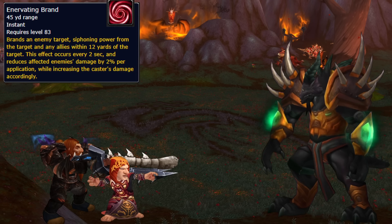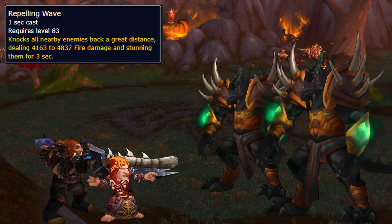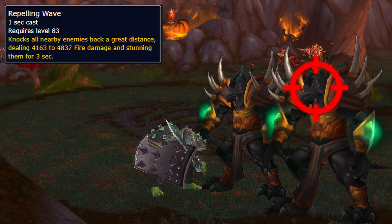don't stand in the Bladestorm, move out with Enervating Brand so you don't make him a Giga Chad, and when he spawns his clones with a raid-wide knockback and a stun, pick them up but keep focusing the main one.